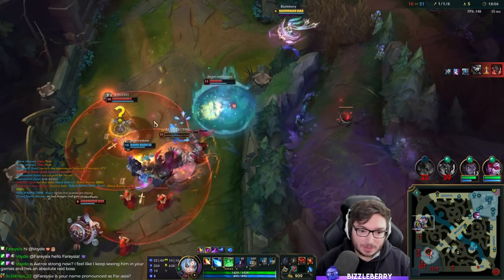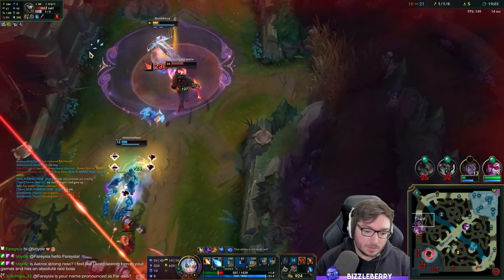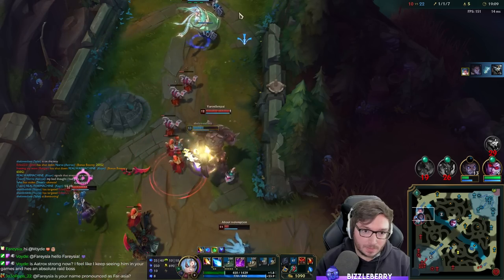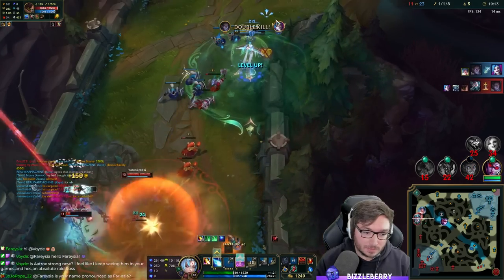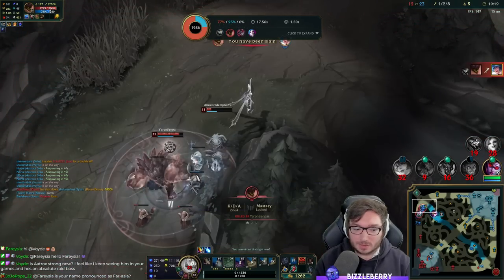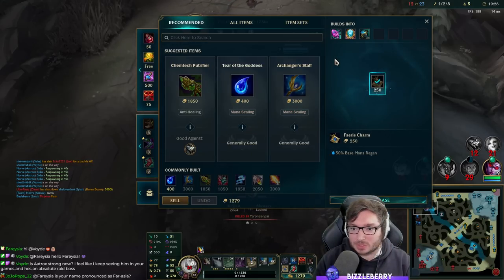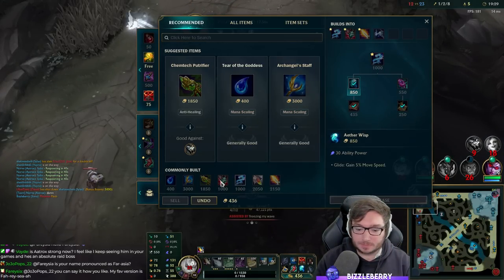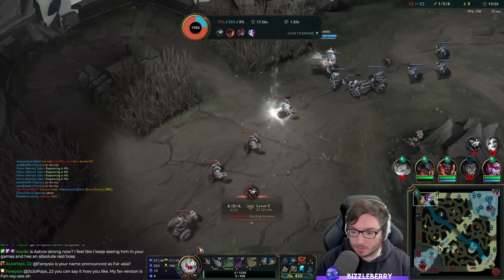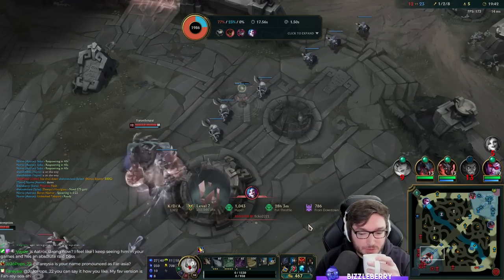Why am I here? Can you help me out here, buddy? Thanks, appreciate it. Can I just run here now? He flashed. Yeah I didn't wanna be there - still a little bit too much. Going for Flowing Water - I like the item overall. Baron soon, we can just start going for that I think.